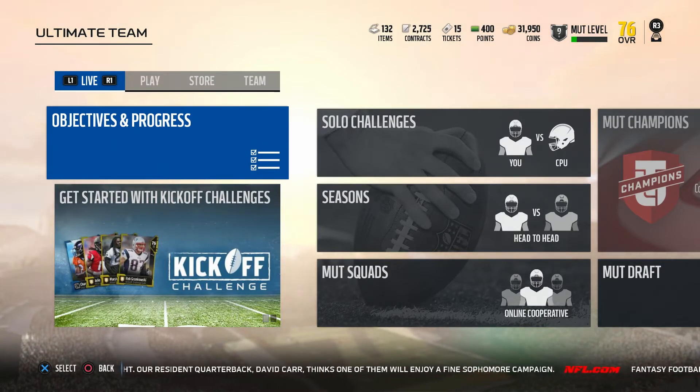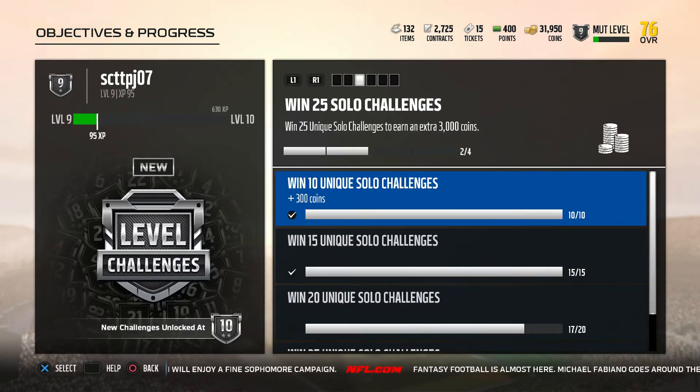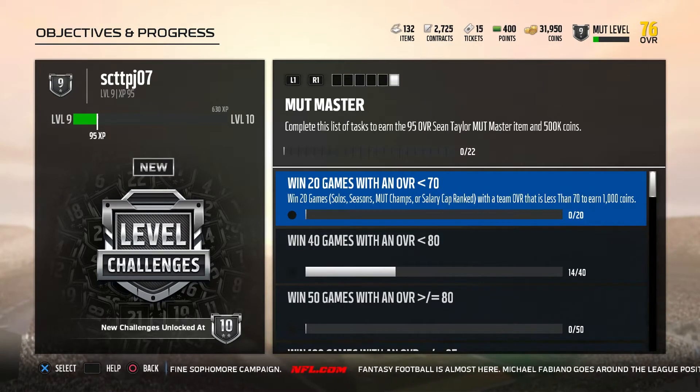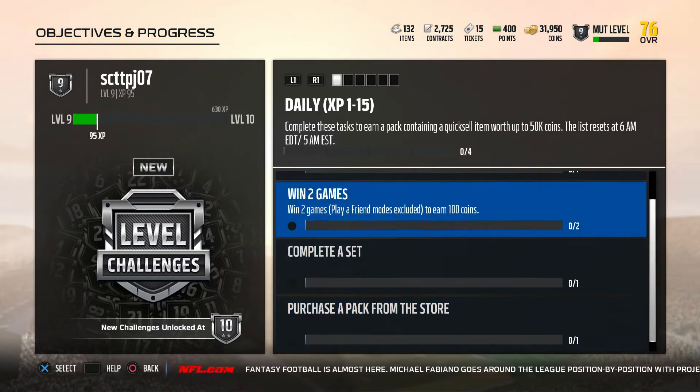Right now I'm at 31k but hopefully I can get up to 100k real quick. First thing you guys should do is go to Objectives in Progress. When you go to objectives in progress, you have different tabs: daily, improve overall, win 25 solos, squad goals, complete sets, and Mutt Master. I recommend every day if you have a chance, you complete all of these.